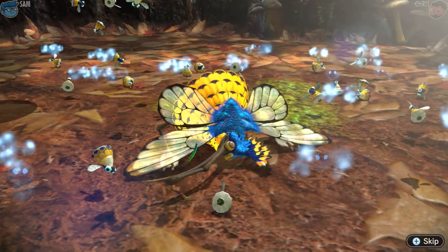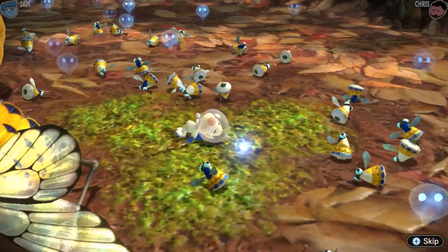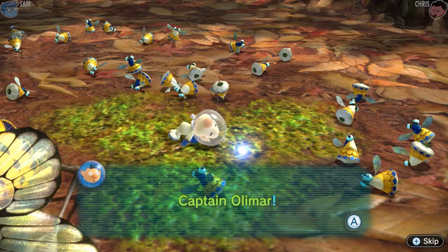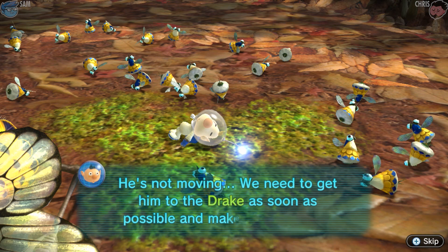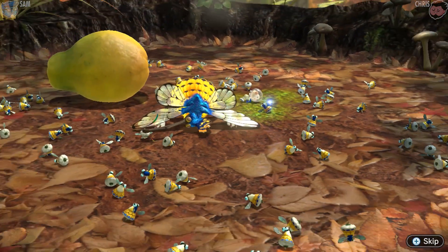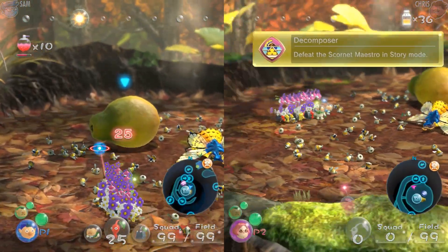That thing is terrifying — it's like a kiwi bird mixed with honeycomb. Think of all the little bee bodies we can take back. We can just leave him though. We need to get Captain Olimar to the ship as soon as possible and make sure he's okay.